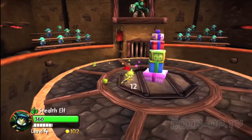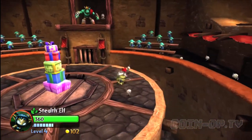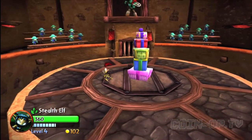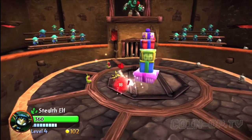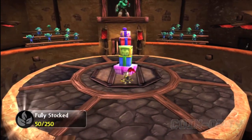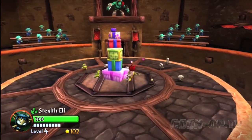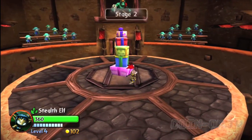I don't have Stealth Elf leveled up all that much. Her stealthy sneaking around stuff isn't really going to do much. It looks like the Chompies want to go, and they'll probably blow up when they get close to everything. Flashwing would have been a good choice for this Arena Challenge because she has some pretty ranged attacks — I can just sit back and use my laser. Or Sprocket too; I've actually found that Sprocket is a good arena challenge battler because she can drop those landmines. Oh no, Stage 2.